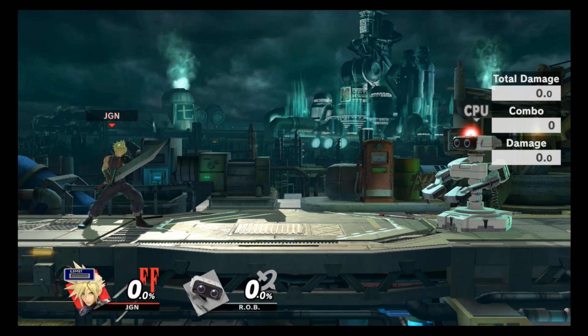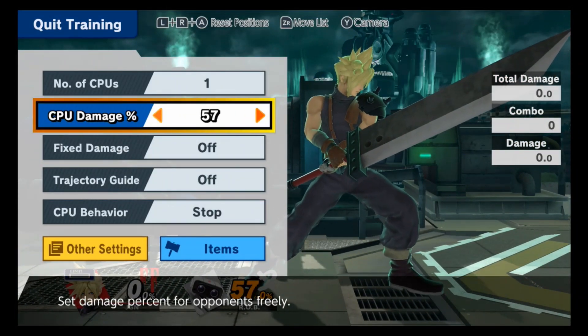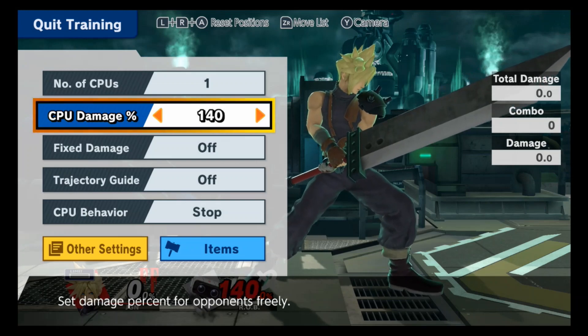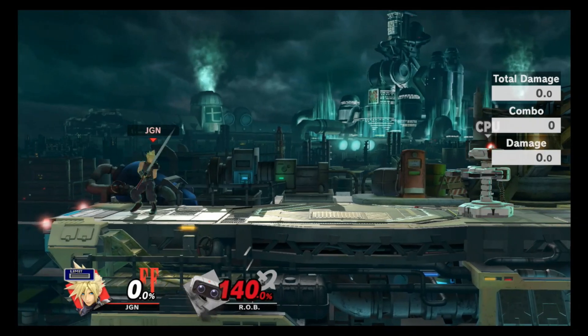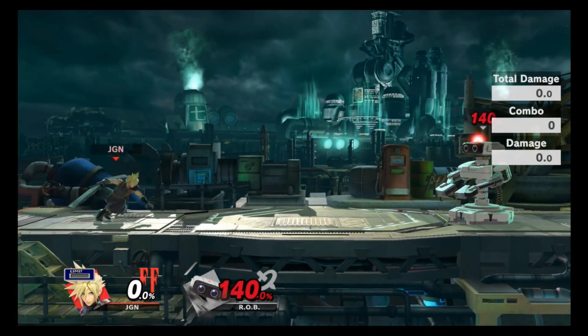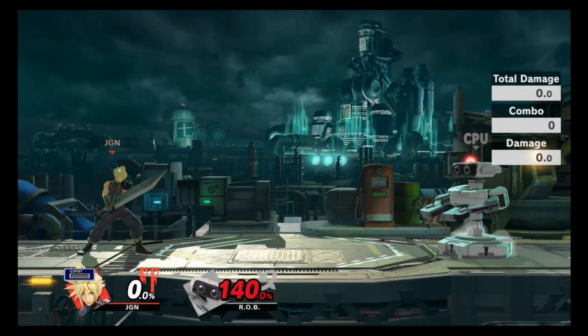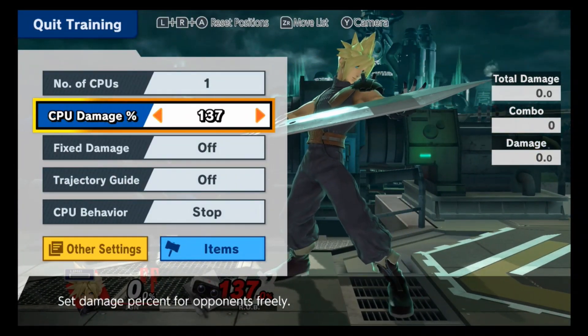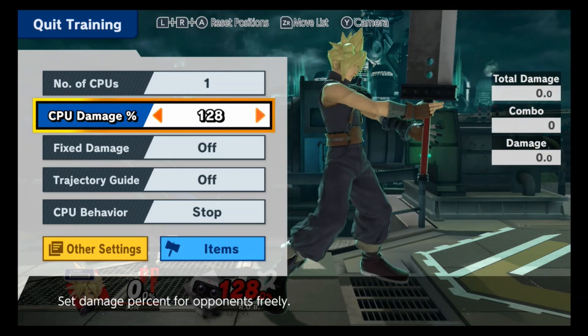Your dash attack is a very powerful move that can kill much lighter characters at early percents — a little bit later on heavier characters like ROB. It's nice to have a move where you can just run up to your opponent, or read their roll, and immediately dash attack them and they end up dying. A lot of characters don't have the ability to kill with their dash attack well, but Cloud does.